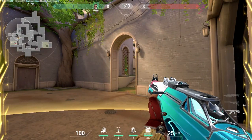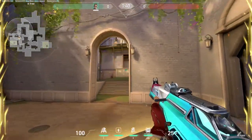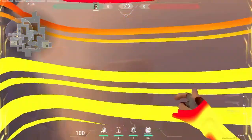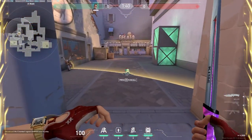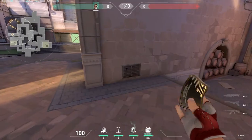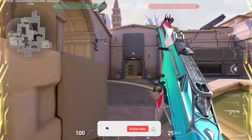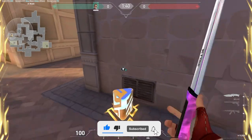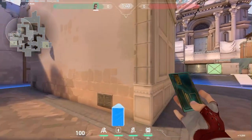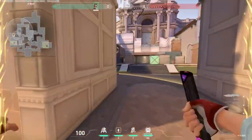Trust me, this TP position will give you a ton of free kills because nobody expects you to play from here. Just post up here, close the door, take your shot, and TP out. You don't have to worry about your best stuff because you already have the attack A trap. Another option — set up here on this ledge. It gives you the angle to take heaven, and again make sure to close the door. As a Chamber main, I really don't recommend taking your TP onto site unless the fight is a one-on-one or one-on-two situation.